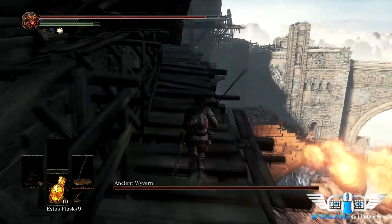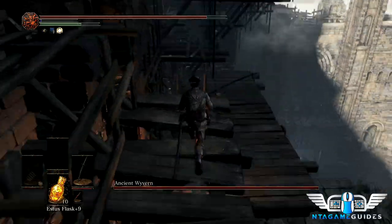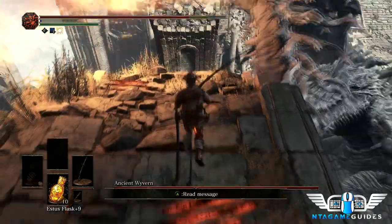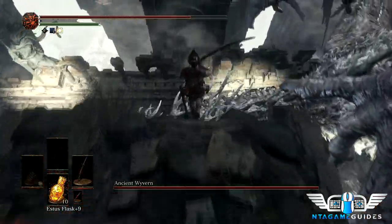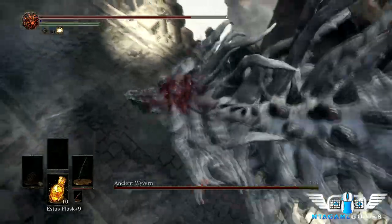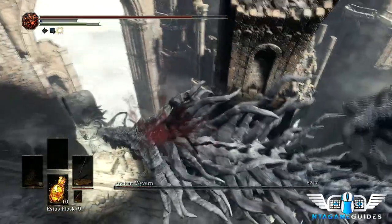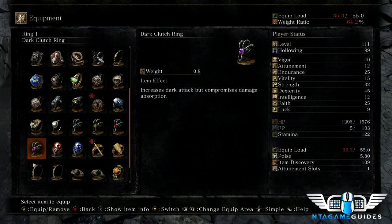The key to this fight is waiting until the wyvern raises his head and spews fire. Once he puts his head down, that's when you drop off. Don't drop off until he puts his head down — then just walk off, you don't even need to run. Do a plunge attack and that's it. As soon as you hit the ground, switch to your silver serpent ring to get more souls.